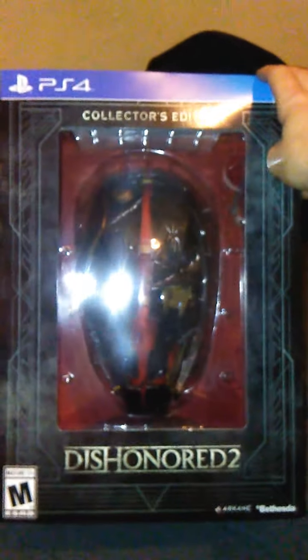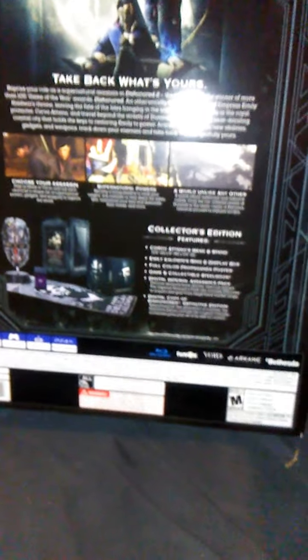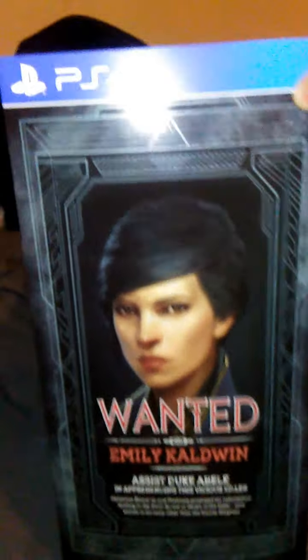This looks awesome. Let me give you guys a really good look at that box. We got Corvo on this side, and a nice little wanted poster. On the back we got basically the details of the game — standard back-of-the-box blurb and has everything that's in here detailed on the back. And then on the other side we have another wanted poster of Emily Caldwin, the other game's protagonist.